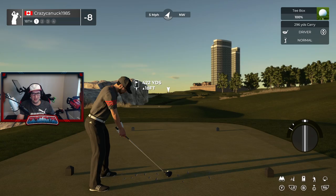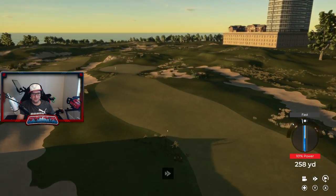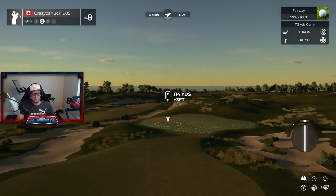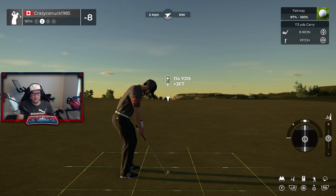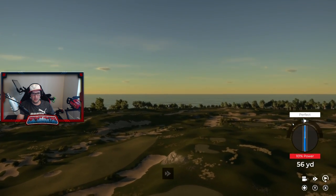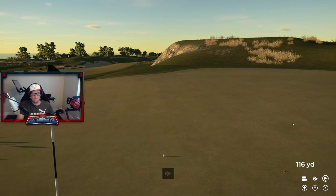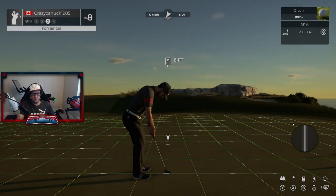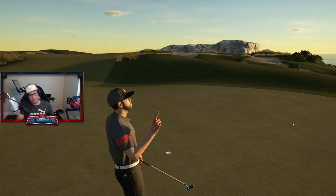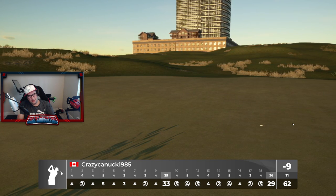Another just really flat second shot. I don't need a ton of elevation, but at least show me the green or part of it. And boom, we are in. I think we did pretty well — nine under 62 at Kimono Dunes.